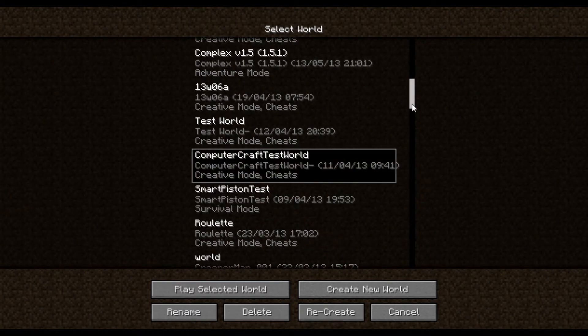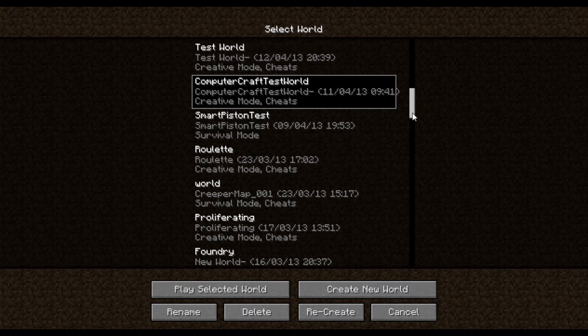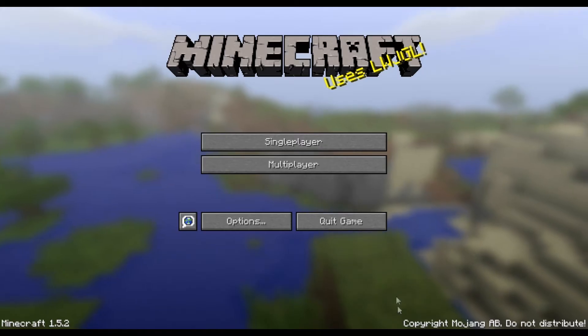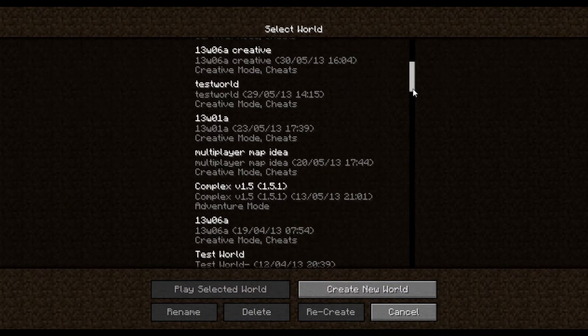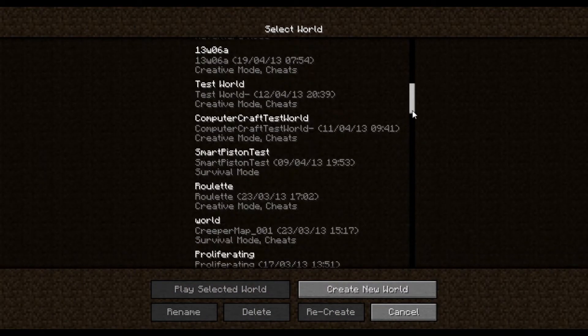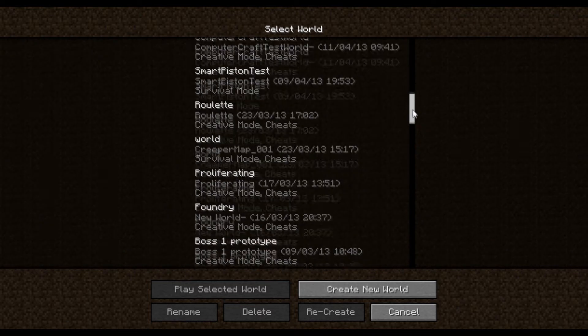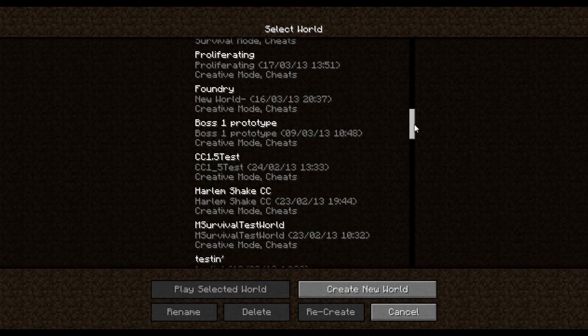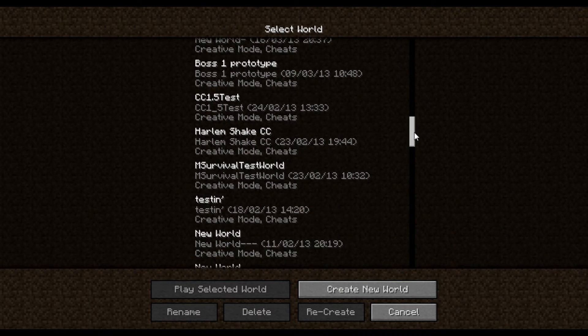I don't have ComputerCraft installed — I've just got the base 1.5.2 on here. I've got four versions of Minecraft — well, three technically. The standard Minecraft, the Minecraft which has my username and password in so I can get in with one click, Magic Launcher, and the dev ones.